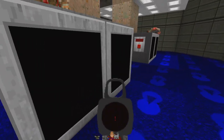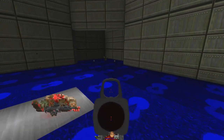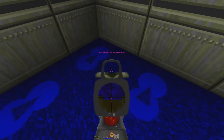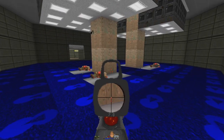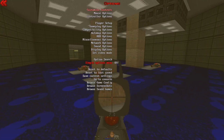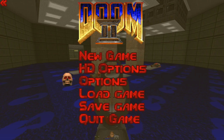Oh, there's a burst rifle, okay. I'm doing okay right now. Kind of good on armor. Let me check this out real quick — there might be an inventory system. I don't think there is.